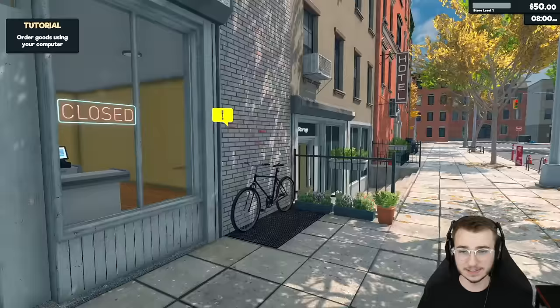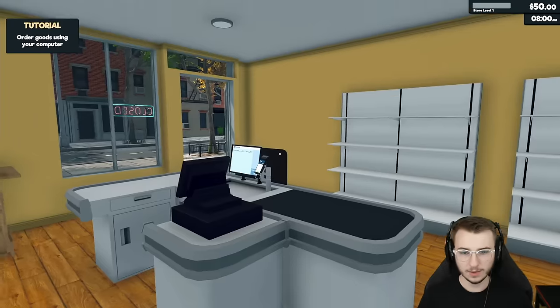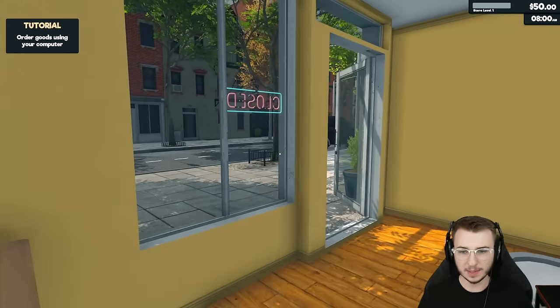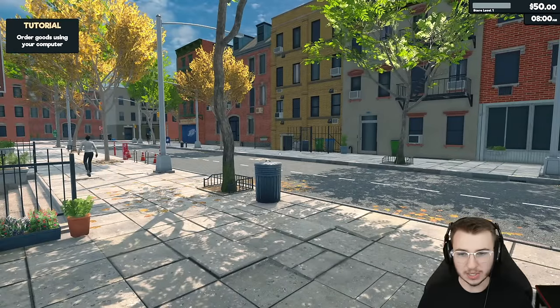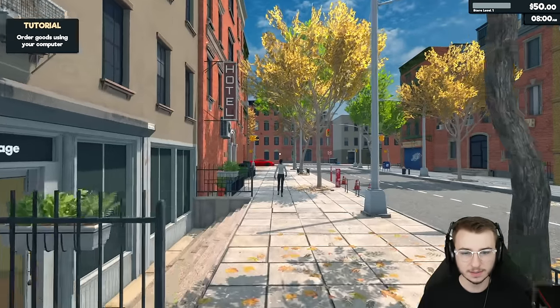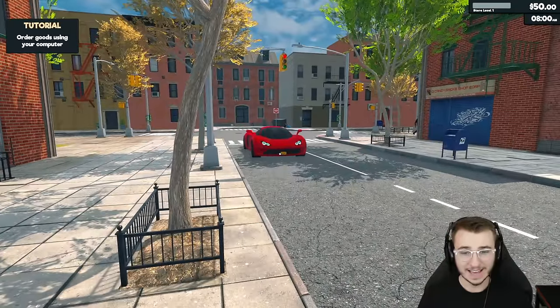Sounds like a plan. We've immediately got to decrease the mouse sensitivity — my god, okay, that seems a little bit better. Oh, and there's traffic too. Got a truck driving by, some people walking around the neighborhood. Got a hotel over here. Ooh, sports car. That's pretty sick.